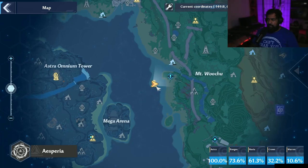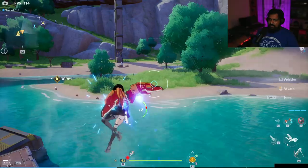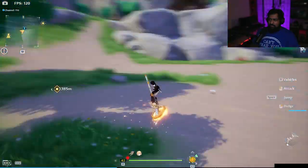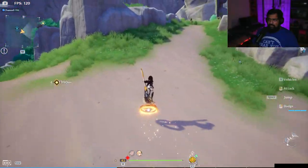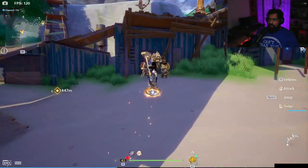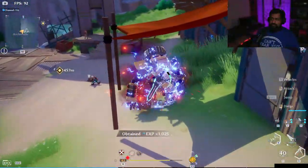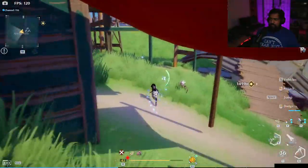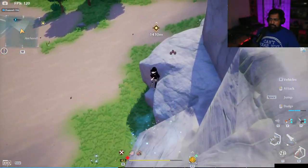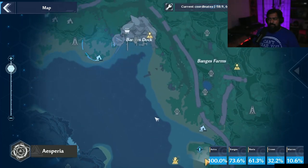Getting to the second Vermin Brother, we start at the space rift for Mount Wuchu. You come over here and cross the river — you can't mount through it, so use a relic to get past faster if you're trying to do the quickest time. Come up this slope and take those mobs with you. The second Vermin Brother is right here. Once you take him out, to reset your aggro you just run off the cliff. We're trying to drop aggro so we can move on to the next one instead of having to kill the little mobs around here.